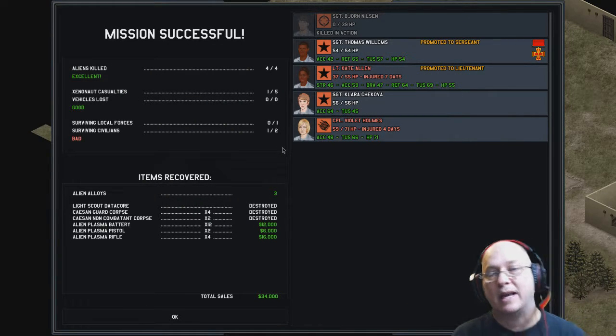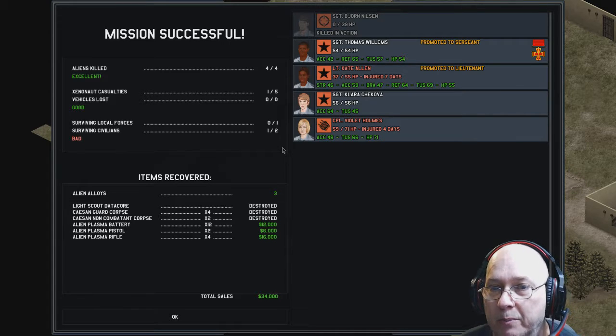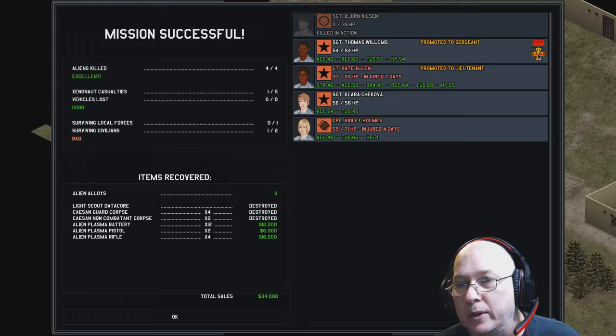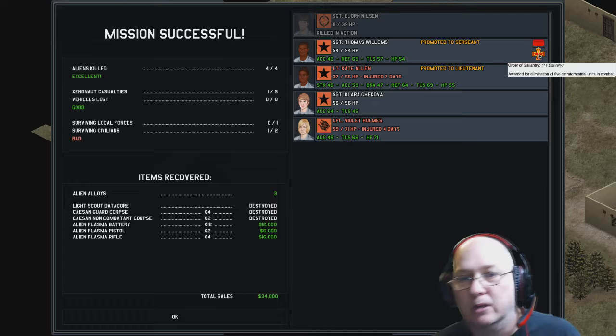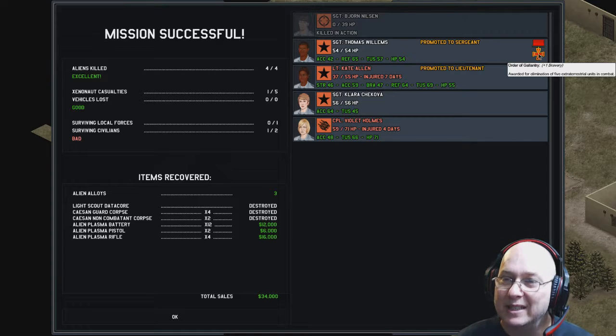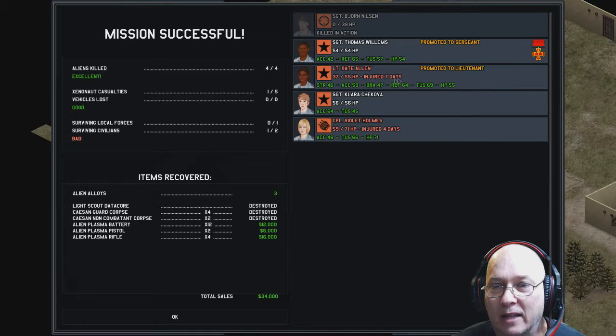Bjorn killed in action. Dang it. Oh well. But somebody got promoted to sergeant with a medal. I wonder what that medal is. Order of Gallantry — awarded for elimination of five extraterrestrials. Okay, so Thomas Willems. Really, Thomas? The guy that can't shoot straight? Who got promoted? Kate Allen got promoted to lieutenant. Alright, Kate.